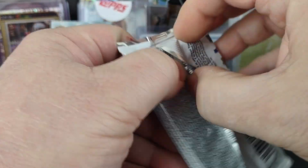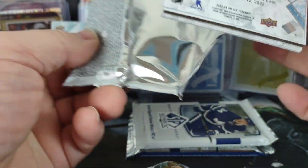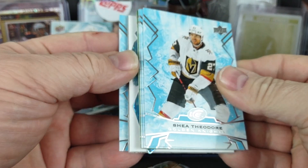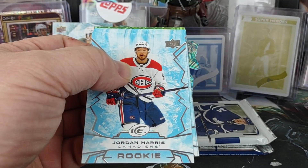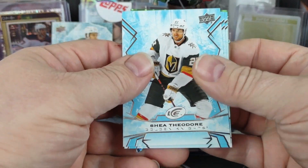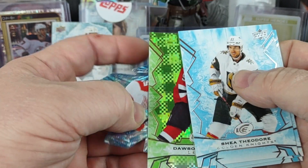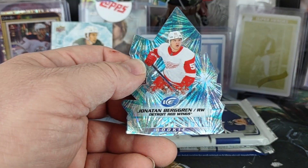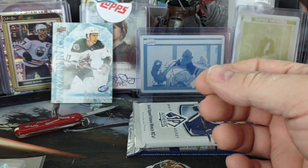And now Ice — doesn't feel heavy, doesn't feel like there's an acetate or anything in there, no plexies. Looks like we have a die cut ice crystal. We got a Jordan Harris rookie for the Canadiens, Shea Theodore, Beau Horvath, Mason McTavish, Dawson Mercer green, Jonathan Berggren rookie, ice crystal.